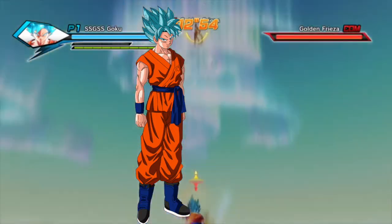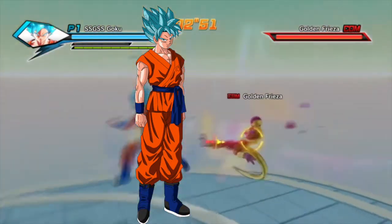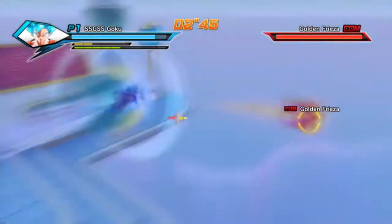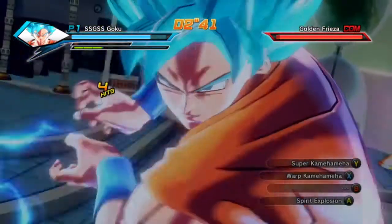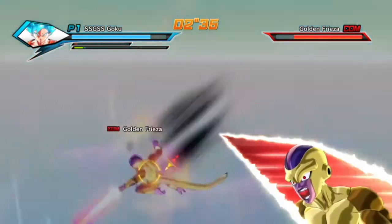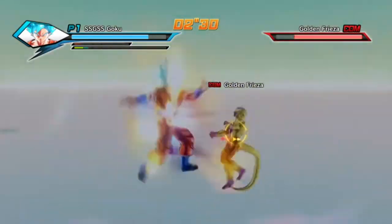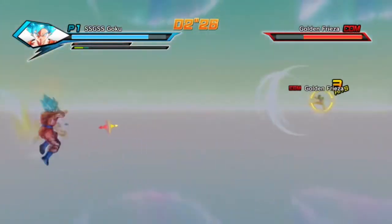Goku and Vegeta's new base form is called Saiyan Beyond God. It is when they harness their God Ki into their base form. Therefore, their new base form is around the strength, in my opinion, of Super Buu, Gohan, and Gotenks. Considering their new base is stronger than Super Saiyan 3 Goku, and that Super Saiyan Blue is nothing but Super Saiyan with God Ki, it is very likely that the multiplier is the same.